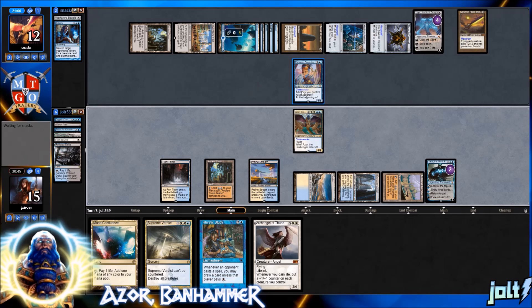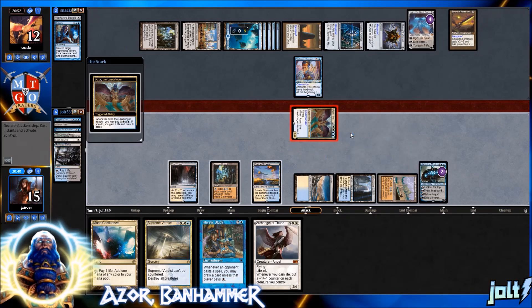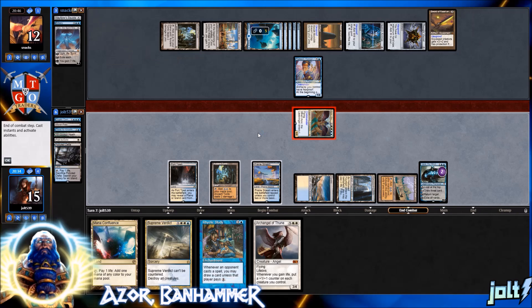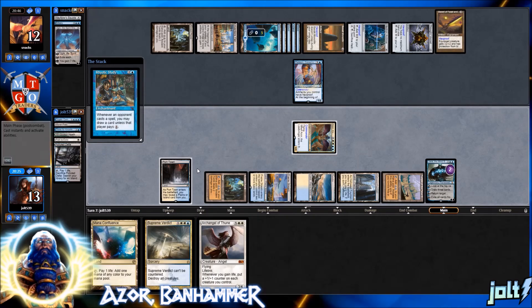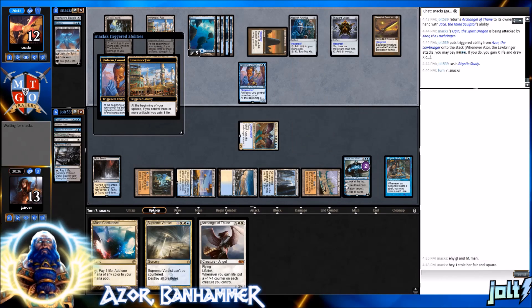We need to watch out for Sword of Feast and Famine. We don't have the colored mana for Supreme Verdict, so let's get down Rhystic Study and go from there. Swing in at Ugin — that's a six/six body hitting Ugin down to zero with the flyer. Then get down Rhystic Study, putting a little extra tax on them. They venture — looks like opponent said 'hey you too.' Did catch that.